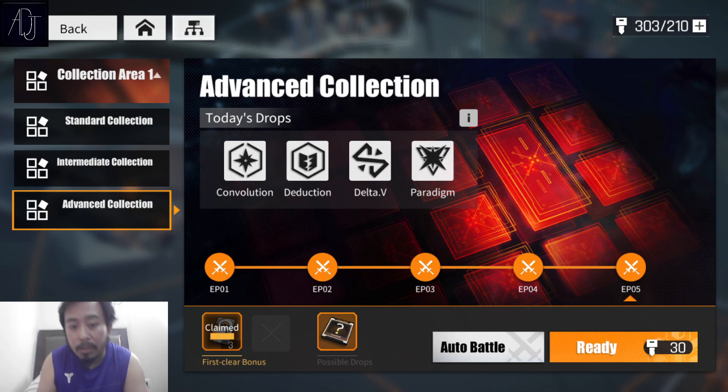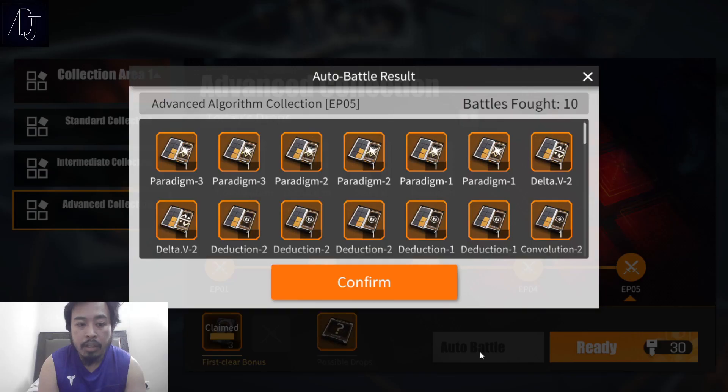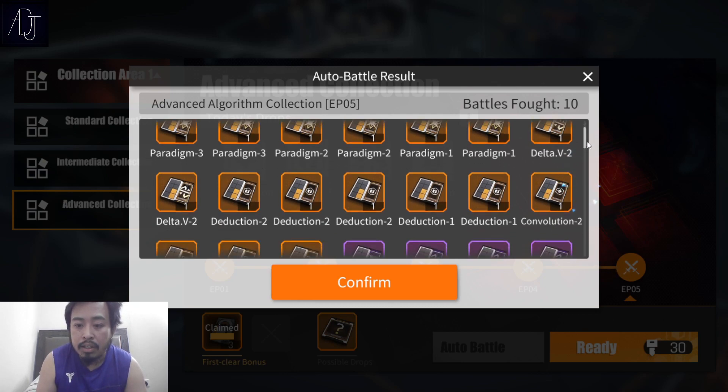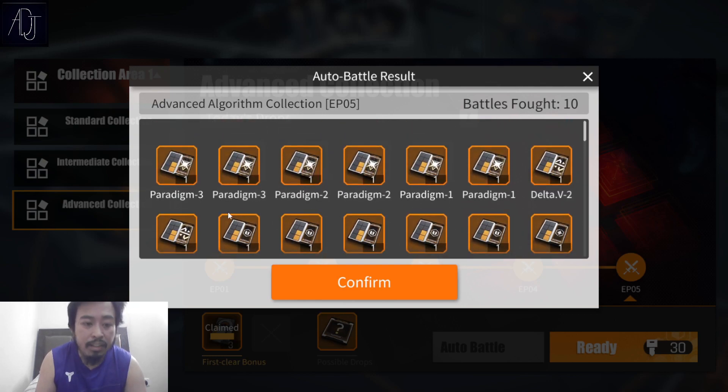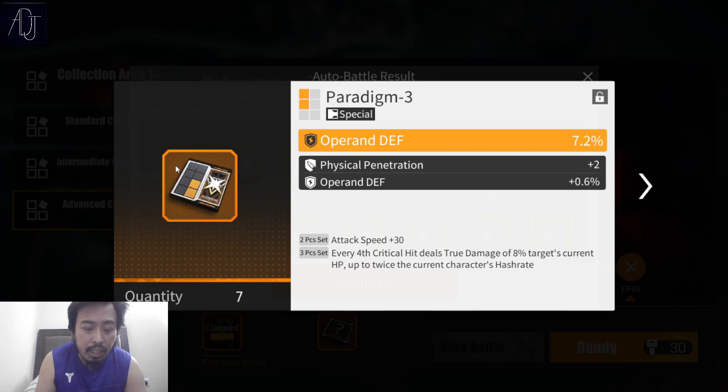Here are the results of my last run today farming for Angela's set. I got a lot of really good set drops — as you can see: six paradigm sets, two Delta B, five deduction, and one convolution. Paradigm — three copper and defense pack. Skill haste — nice, this is pog, really really pog!